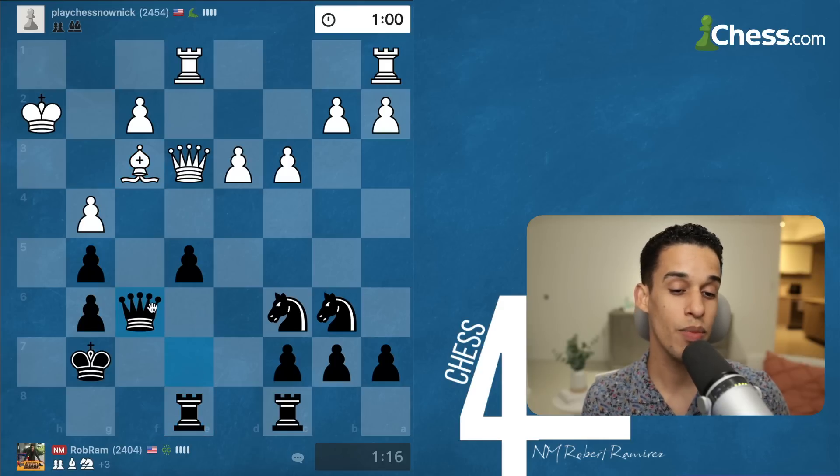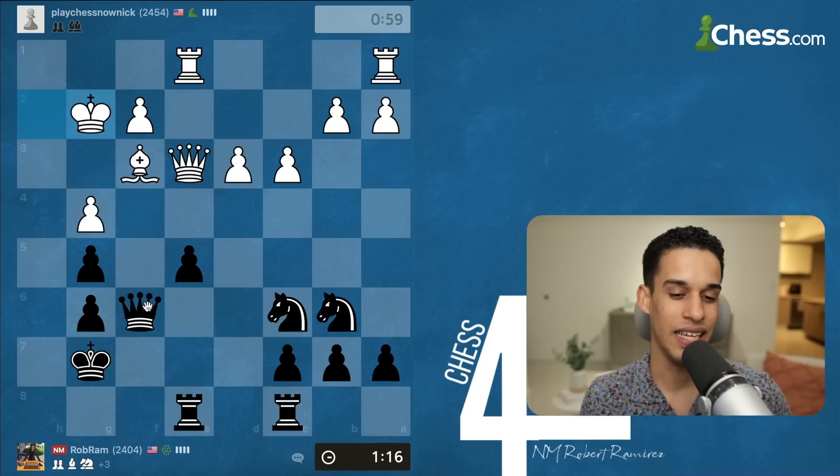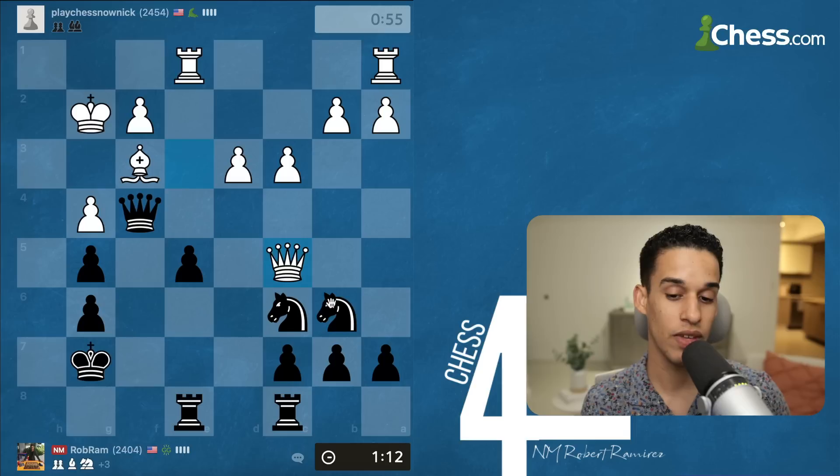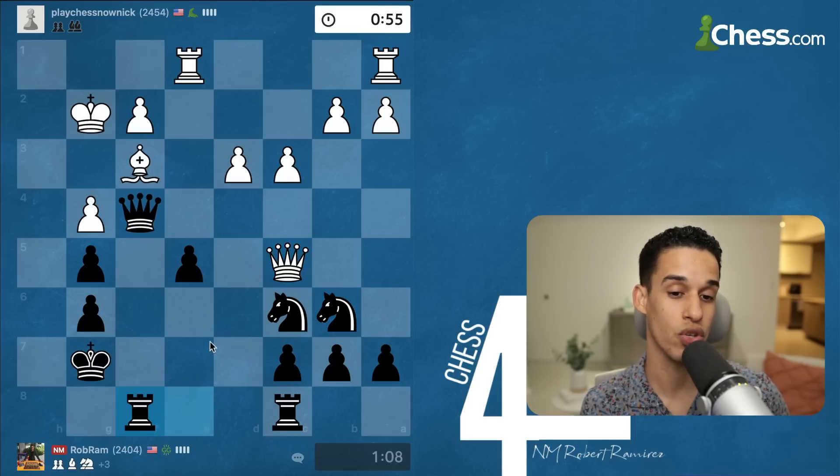Queen f6 — simple. I'm trying to get to f4 and force the trade of queens. If they take, fine — I'm going to undouble my g-pawns. If they don't, then I'm going to have my queen on a very dominant position to continue to put pressure.